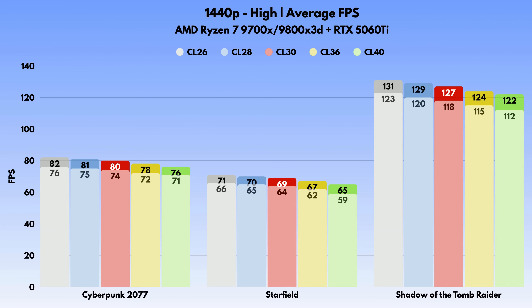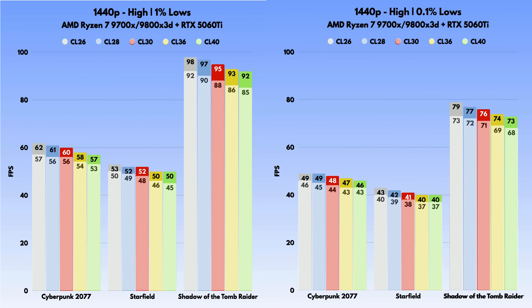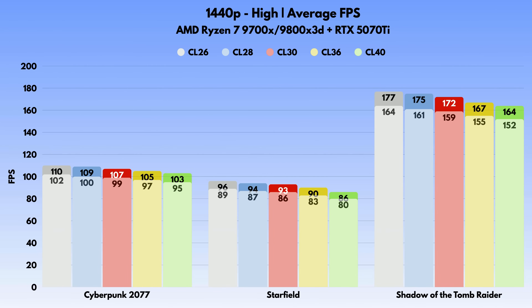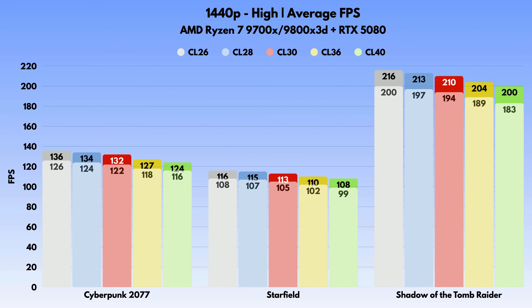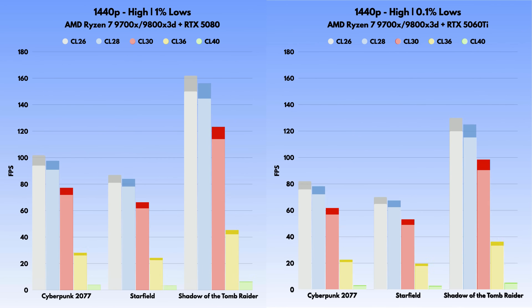At 1440p, the differences shrink across all GPUs. On the 9700X, CL30 is still a good bump over CL40, and CL26 adds a bit more — but nowhere near what we saw at 1080p. On the 9800X, the scaling is even tighter. You still get slightly better 1% lows and smoother 0.1% lows with CL30 and CL26, but the impact is much smaller.